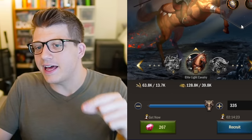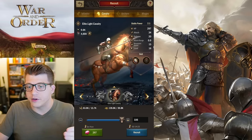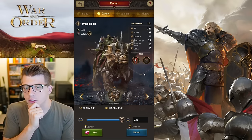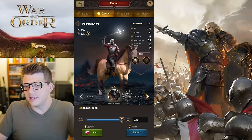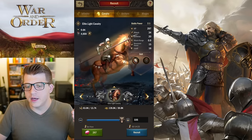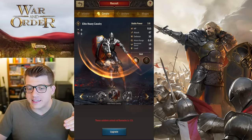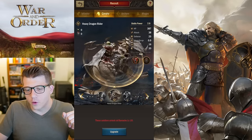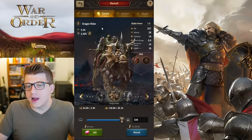When gathering resources specifically, it might not always be best to train your highest tier cavalry. For example, my tier 3 cavalry has 15 movement speed and 16 load, but tier 2 cavalry actually has 16 movement speed and 18 load. Tier 4 has 16 movement speed and 20 load, while tier 5 drops back to 15 and 16. The even-tiered 'dragon rider' units — tier 2, tier 4, tier 6, and so on — consistently have faster movement speed and higher load, so focus on those for gathering.